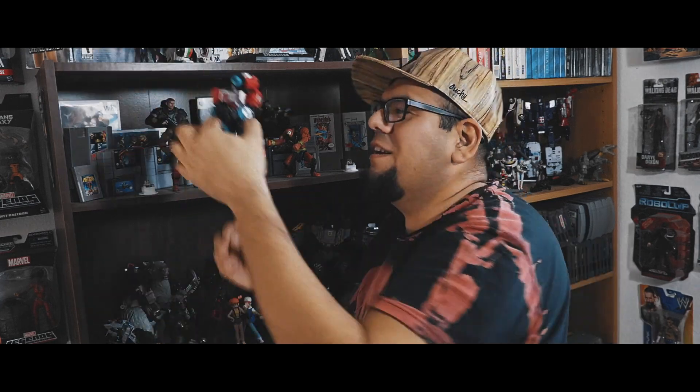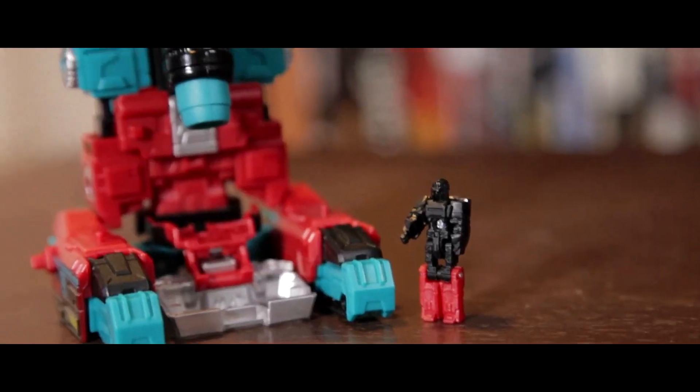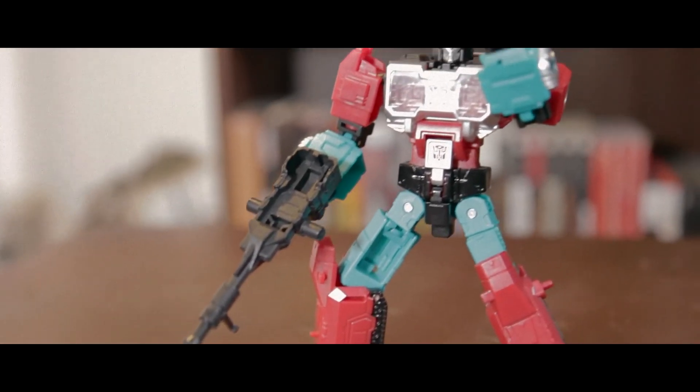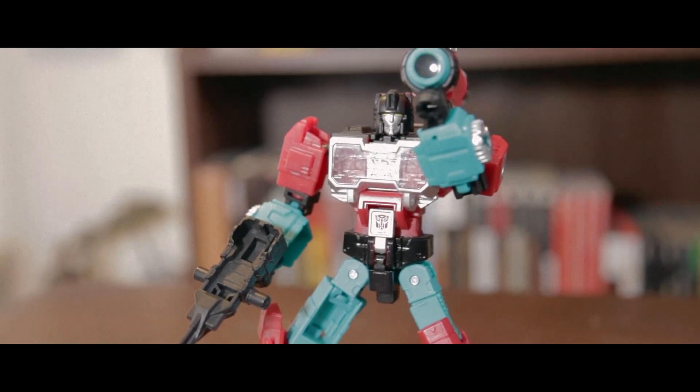I remember dropping him on the school bus and never finding him after that. I also got Perceptor — I don't know why people bag on him. I mean, he turns into a microscope or whatever, but his robot form is awesome. He's got like a huge shoulder cannon. It's pretty cool.